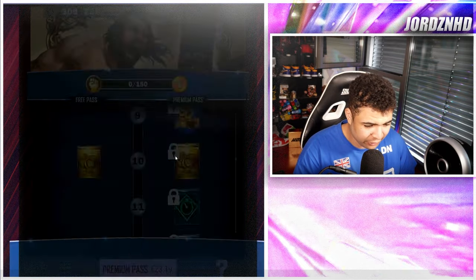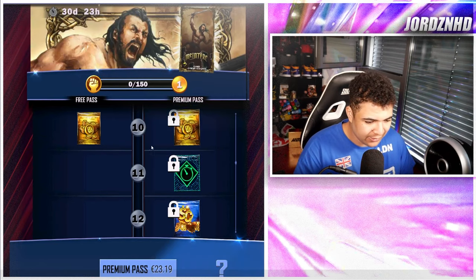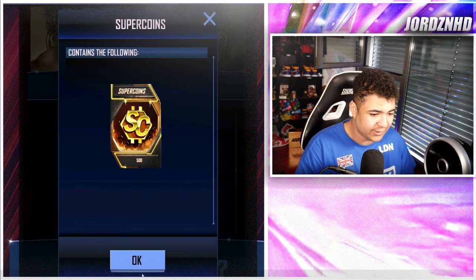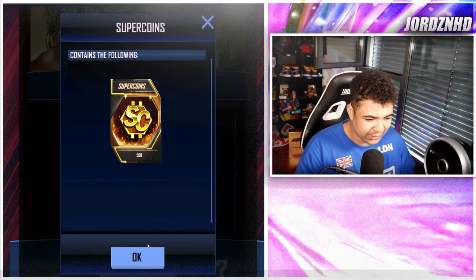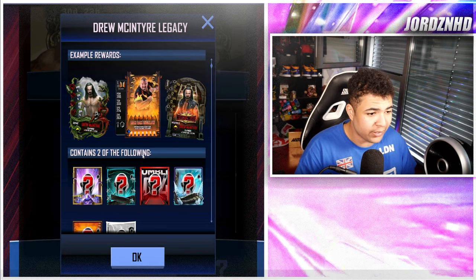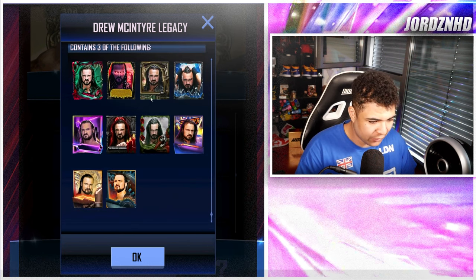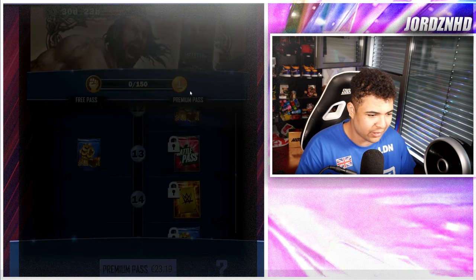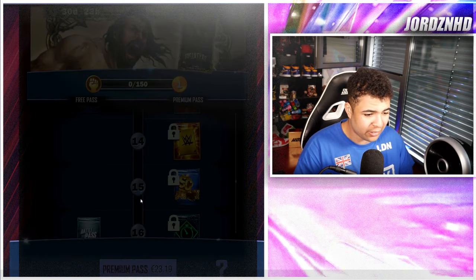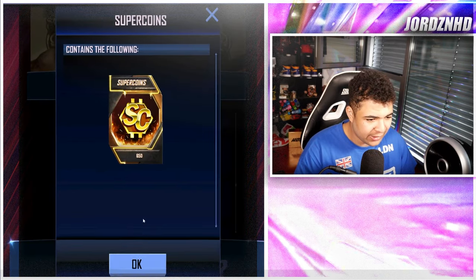Level 10, you get 250 credits on the free track and 250 on the paid. Level 11, you get a Team Event Battle Time Reducer Park. Level 12, 500 Super Coins. Level 13, 500 Super Coins and a Drew McIntyre Legacy Pack — a pack containing Legacy Drew McIntyre images. Level 14, you get an RDP Pick. Level 15, you get 650 Super Coins.